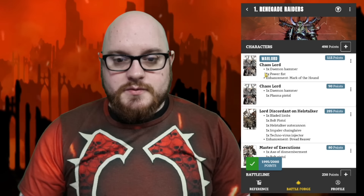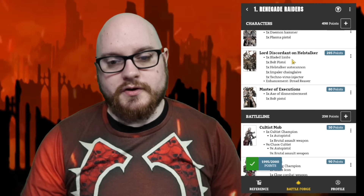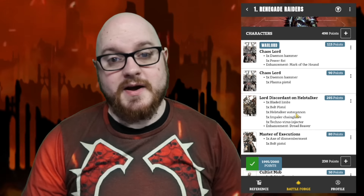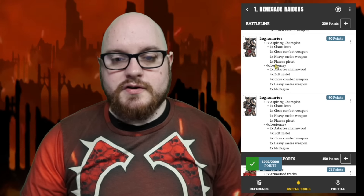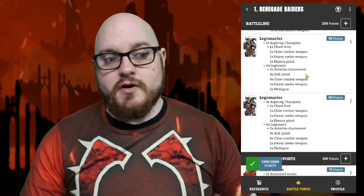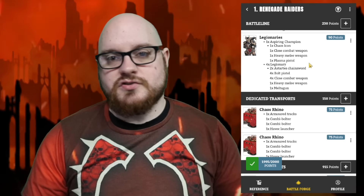Now let's have a look at a list. We've got a Chaos Lord with the Mark of the Hound, another Chaos Lord with a plasma pistol and no enhancements, a Lord Discordant with the Dread Reaver, and then we've rounded that out with the Master of Executions. The Master of Executions and the Chaos Lord with Mark of the Hound go together in a unit, the other Chaos Lord goes with another unit, and the Discordant is on his own. We've got a standard Cultist mob for holding your backfield, and two units of five Legionaries — Legionaries are really good in this detachment because they're getting reroll wounds against targets on objectives.